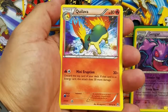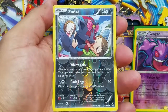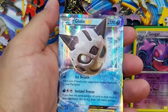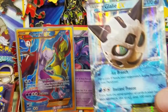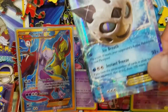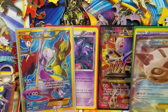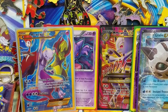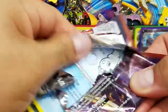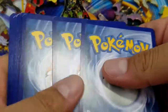Vanillish, a Quilava, a Zorua - look at that, a Reverse Holo Common - and a Glalie EX. Man, this box is loaded with Ultra Rares! Love it, absolutely love it. Here is a sleeve for this guy - a Glalie EX. Don't worry guys, we'll do a recap of the pulls towards the end of the video in case you want to take a look at them one more time. That is awesome guys.